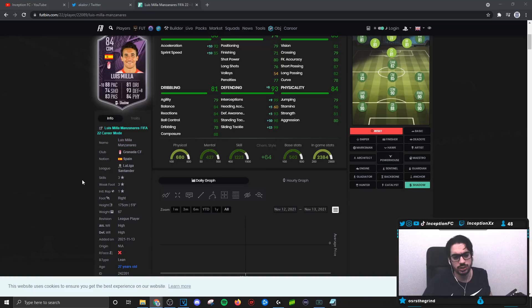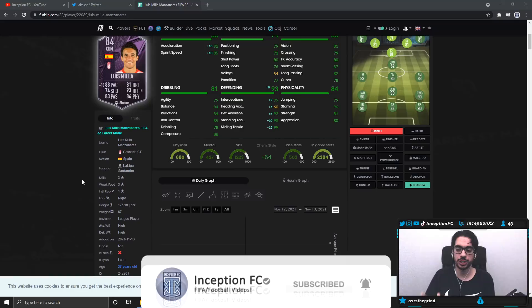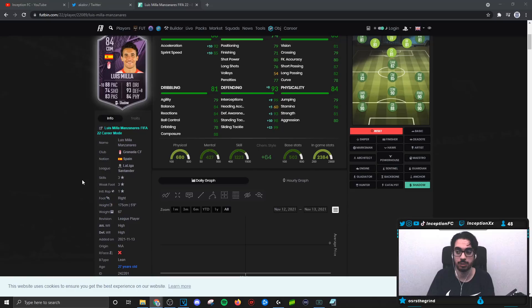Final verdict on the new Lewis Miller card: the shadow chemistry style is going to make the most sense. His original position is CDM — that's where he's best utilized. You can use him as one of your center mids in a 4-4-2, but make sure you have a medium-high work-rated player next to him for midfield balance. For me personally, this card is definitely more defensive-oriented with the way he performs on the pitch.